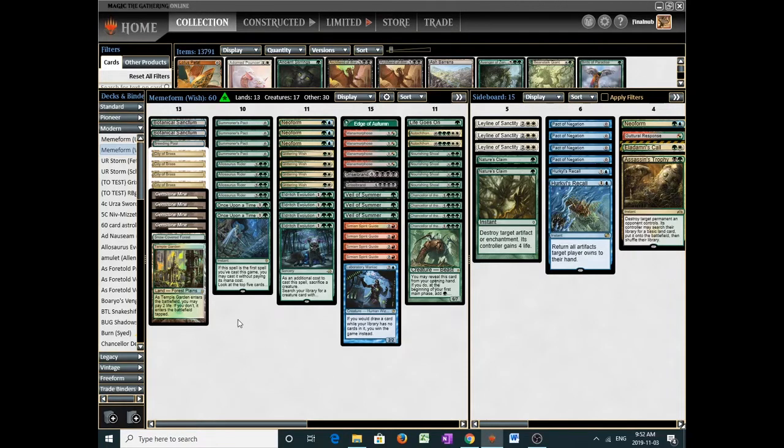The other change is the addition of white for Glittering Wish. People might ask: the whole point of Neo-Brand is to go faster than everyone — why slow down a turn to cast Glittering Wish? The context of the format has changed. It's not nearly as fast as the Hogaak metagame anymore. With people playing Urza or Mortal Control and Blue Decks, we can afford to slow down more than one turn. This is the concession I made expecting a slower metagame.